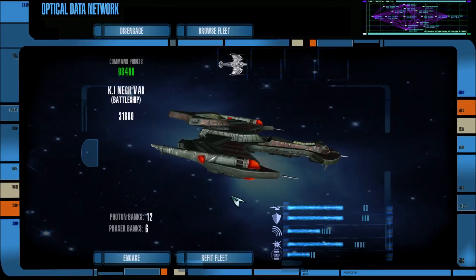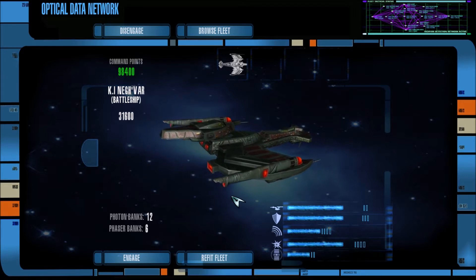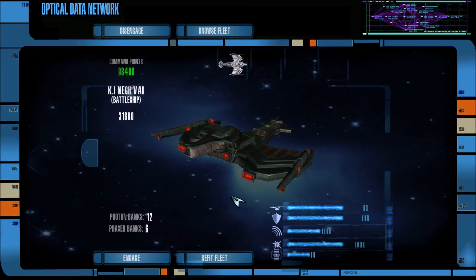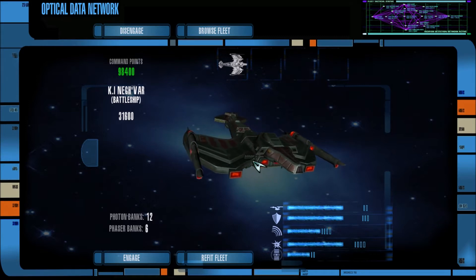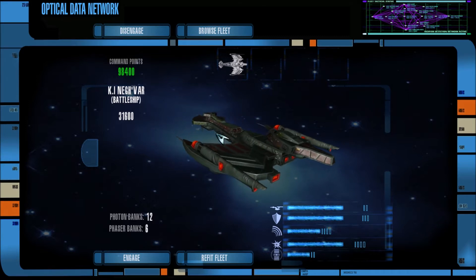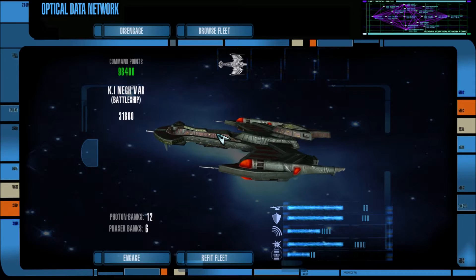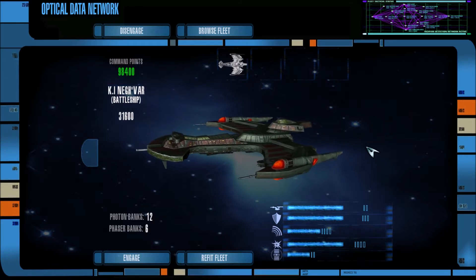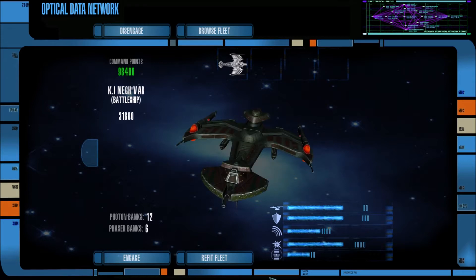Hey guys, I am Foxtrot Delta, and welcome back to some more Star Trek Legacy using both the Ultimate Universe mod 2.2 and the 11 mod. We are continuing today with the Klingon Civil War series. We have just the lead ship here, the Nag'Var Klingon Intelligence version, which I'm assuming has Martok on board, or one of the very top Klingon officials. We have an escort fleet controlled by the computer, consisting of three Katinga-class battlecruisers and four Vorcha attack cruisers, as well as two Galaxy-class starships and an Excelsior-class helping us out.